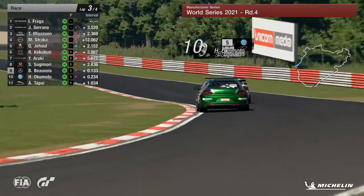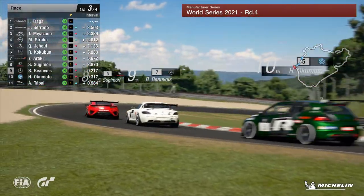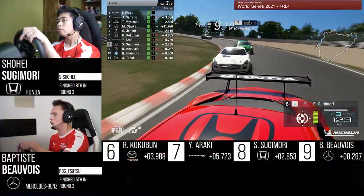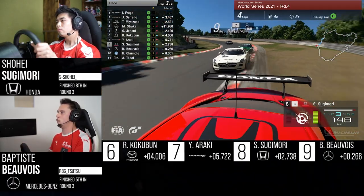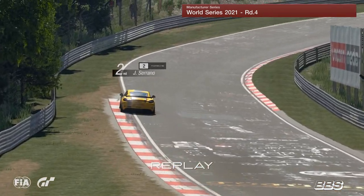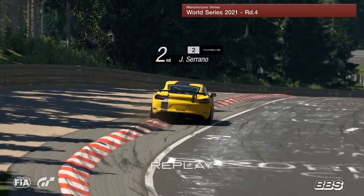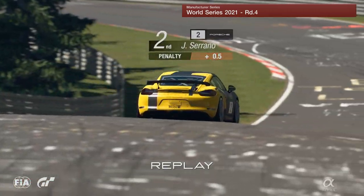Here comes Beauvoir onto the back of Sugimori. Is he going to send it down the inside? Sugimori knows that, holds the line, holds firm for now, and Beauvoir thinks better of making a challenge on the NSX driver for P8. And I think here's a penalty — easy place to pick one up there. The corner opens up in such a way that the car pushes out to the outside, and he just couldn't keep it tight enough.